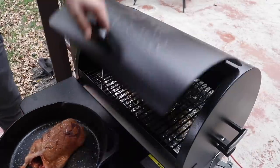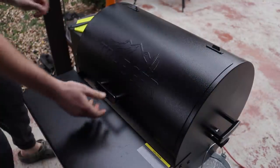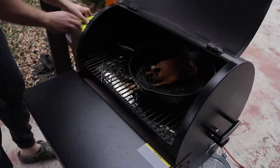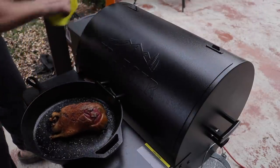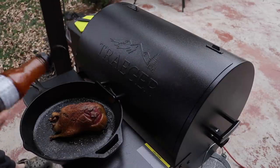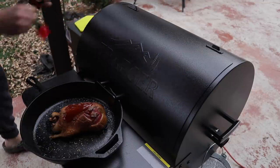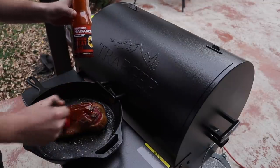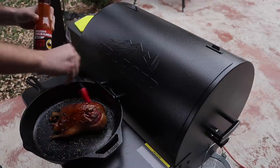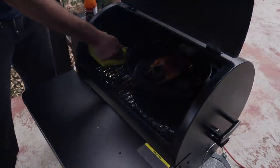Let's throw this duck on there — hopefully it fits, I didn't measure. Perfect. It's been about 35 minutes — here's what she looks like so far. I'm going to take this one step further and finish it up for another 15 minutes, but I'm going to glaze this guy with something special: mango habanero from Buffalo Wild Wings. Watch out, Cora — this is hot. We'll probably do this for another 15 minutes or so and it should be done.